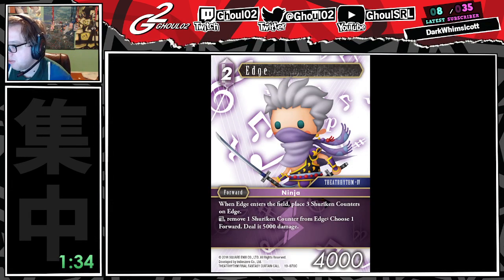Edge. This is a 2CP 4k forward with a really unfortunate name, but it's in a different color so that's helpful. It gets three shuriken counters, and you can tap him and remove a shuriken counter to do 5k to a forward. It's a common — it's a common that's removal. I don't think this is the worst common you'll ever see, but it's not gonna go in a ninja deck, so we'll move along.